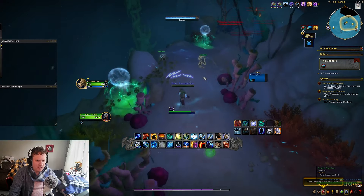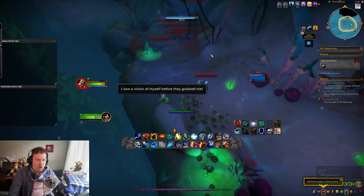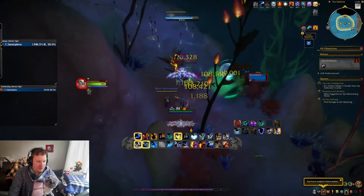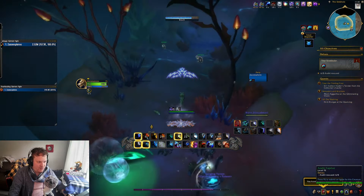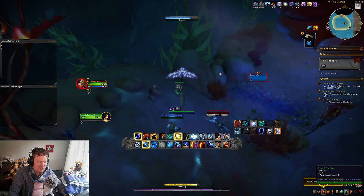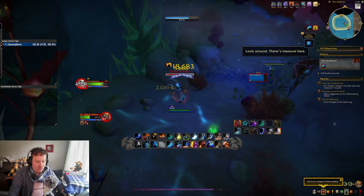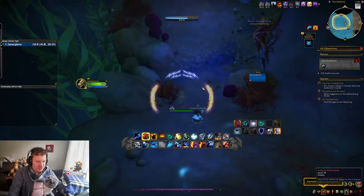Here's what's really cool — they put way more objectives inside this delve than you actually need. For example, I have to rescue eight Arathi, but there are probably like 15 of them in here. So I don't have to rescue every single one; I can skip a few. I really like that design choice — you don't feel forced to backtrack if you missed an Arathi on your way down, because there's more than enough.